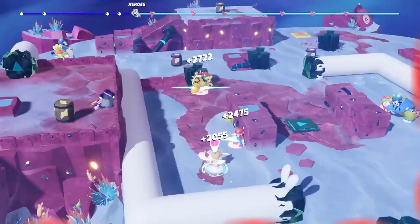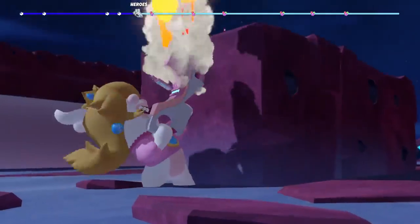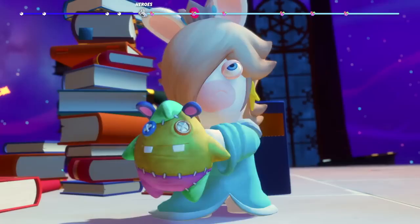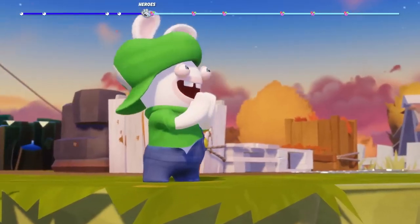...and, of course, Rabid Peach, the team's combat healer. Each character has unique weapons and abilities that you can mix and match to create your dream team and come up with new clever synergies.